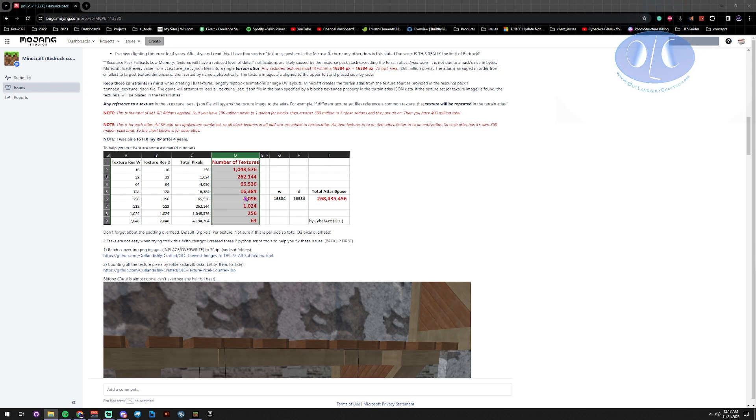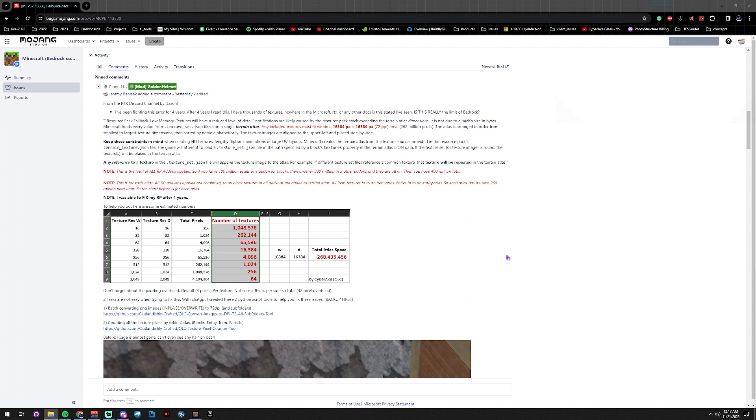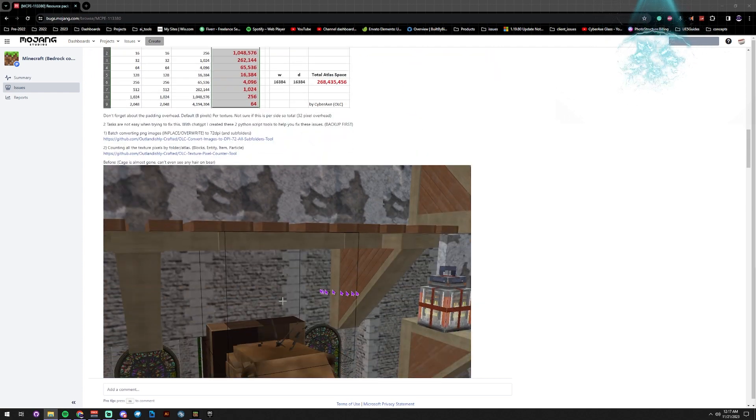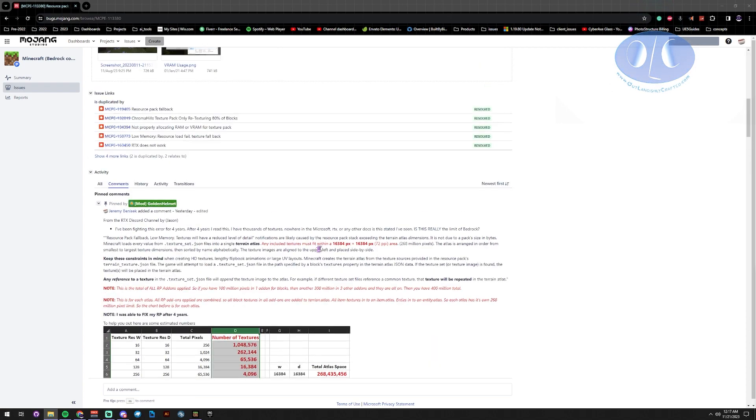It might also be worth not including all of the files — having a MER file and all the different texture types. If you don't need it, you really shouldn't be including it. Previously I was just including everything because why not — I didn't know about this limit. My performance was great, so this limit is really frustrating since I wasn't having any issues other than it was downgrading the quality.